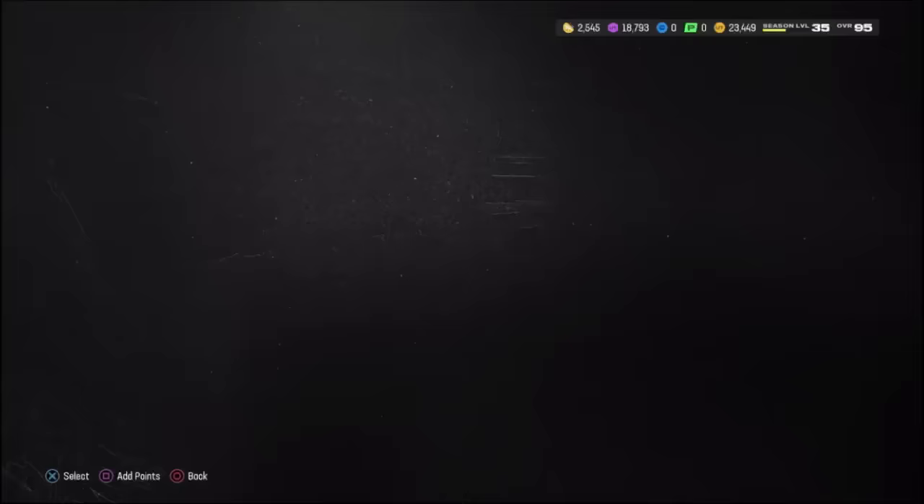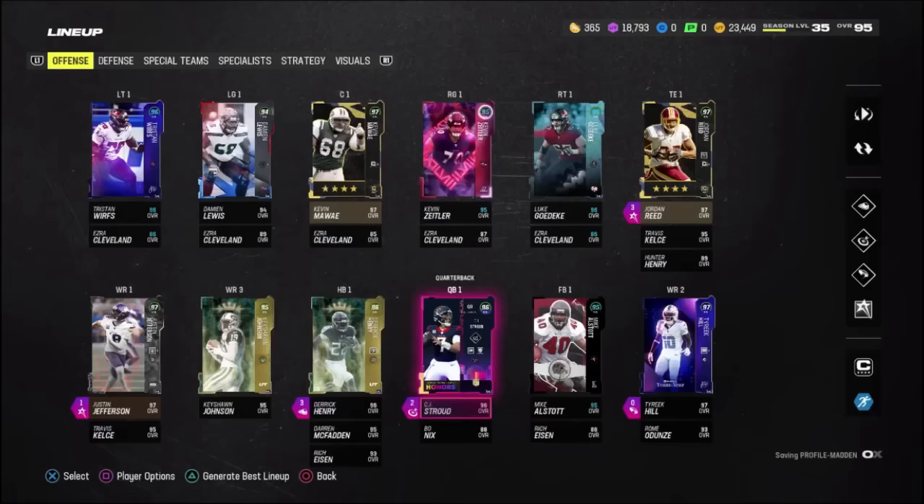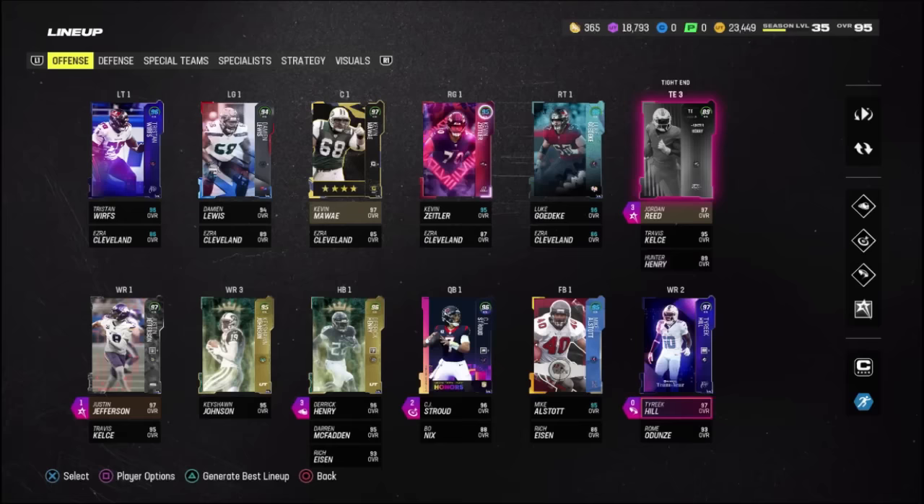Like I said, we did some re-rolls and we did not get too lucky. If you guys are trying to do some re-rolls, don't even try with EA - they don't do anything. It's a big scam. But yeah, this is what the team ended up being - a 95 overall. I think we did a very, very good job. Let me know if there's anything that you would have changed about this whole entire process.